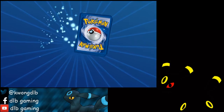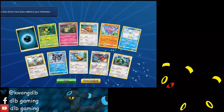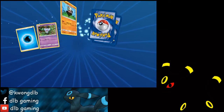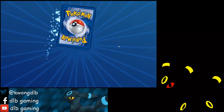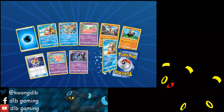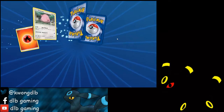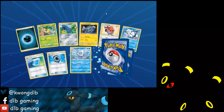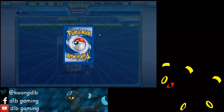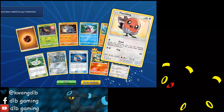Double Trapinch, more Choice Band and Field Blower. Rayquaza. We have 12 packs left and I've lost track of GX Pokemon — let's do a recap after. So many Trubbish but I don't see any full art Hala. Aqua Patch — we should have a playset by now. Two full art trainers and a Choice Band, and a Rayquaza!